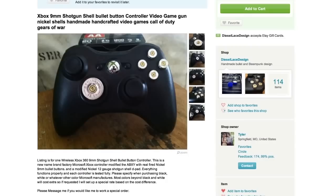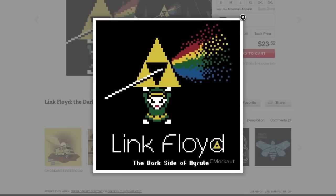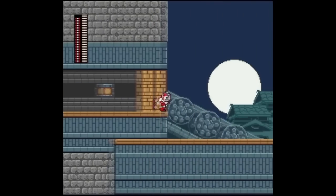But if you'd rather be alone, put on these painted Zelda headphones and listen to the sweet jams of Link Floyd. Then hop on your PC and download the free game Street Fighter X Mega Man.